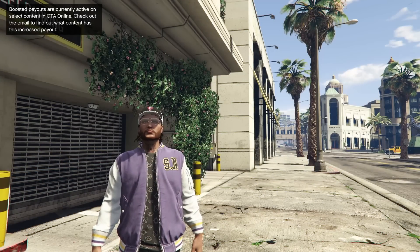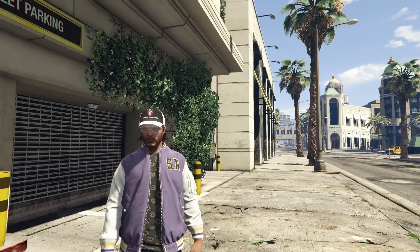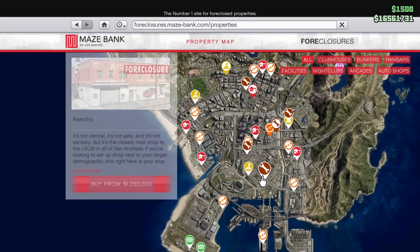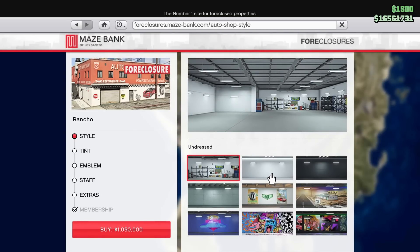Now it's time to talk about how you can afford some of the vehicles I just showed you. There are quite a few ways of earning bonus money this week. The best way to earn extra money this week is through your auto shop. The auto shop is discounted this week, and within it, auto shop contracts are on double money and double RP. So if you're trying to make some money, this is a pretty good way of making it. The auto shop is generally a pretty good business and I would recommend picking it up.